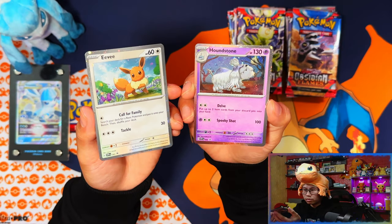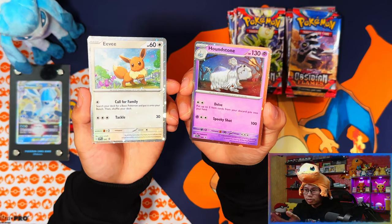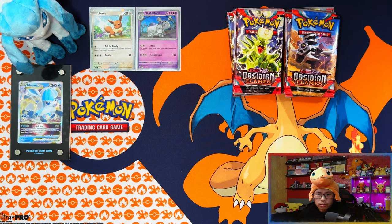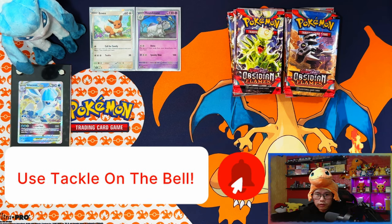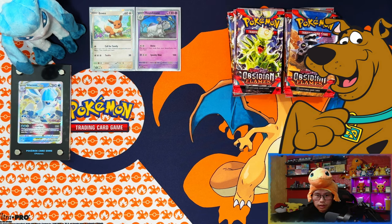Let me know in the comments which one is your favorite — the Houndstone or the Eevee. I'm gonna guess Eevee. Before we start ripping into the packs, if you enjoyed my videos, please leave a like, subscribe, and turn notifications on. When we reach 500 subscribers I'll be doing a giveaway for the most recent Elite Trainer Box.